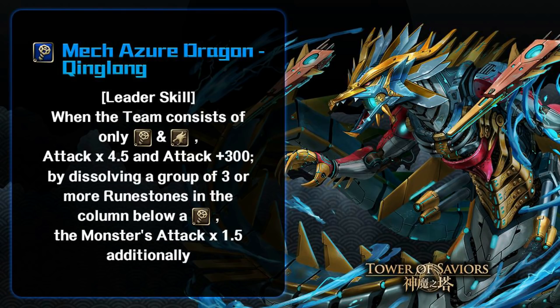Starting from water attribute, we have Qinglong, which is now water Makina — very nice artwork. The theme consists of only Makina and dragons, whereas previously it was just dragons, so now they include the Makina playstyle. Attack times 4.5 and attack plus 300, which I believe applies to all members in the team. By dissolving a group of three or more rune stones in the column below a Makina, the monster's attack is times 1.5 additionally. I find this is going to be quite strong, though not super strong — it kind of just brings them back into the meta.